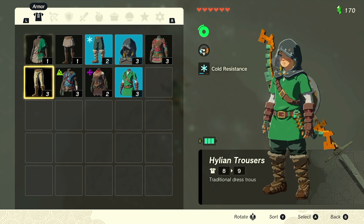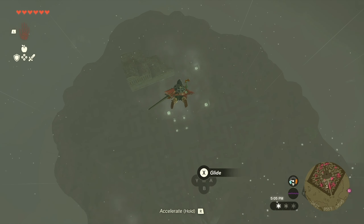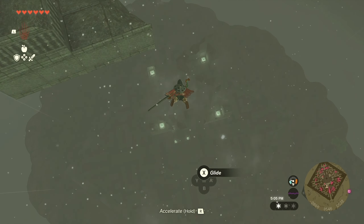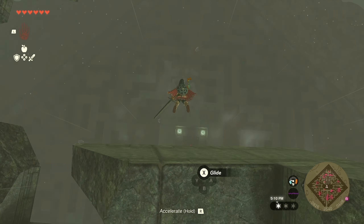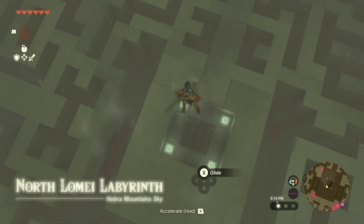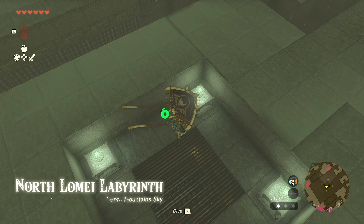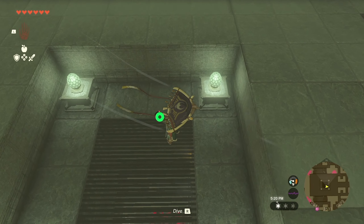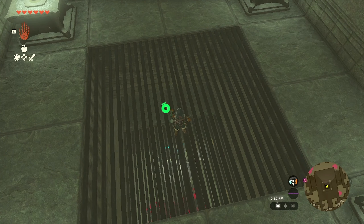Hold on a second - there we go, now we got a little more wind control. North Lomay Labyrinth - Hebra Mountain sky. Are we still technically in the sky? No, I think we're on the ground.